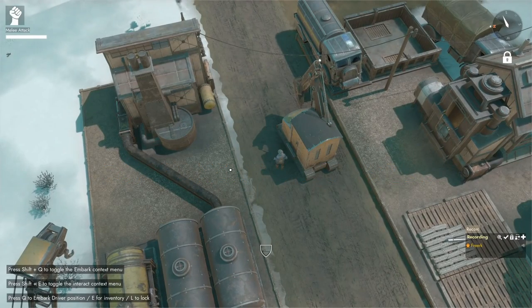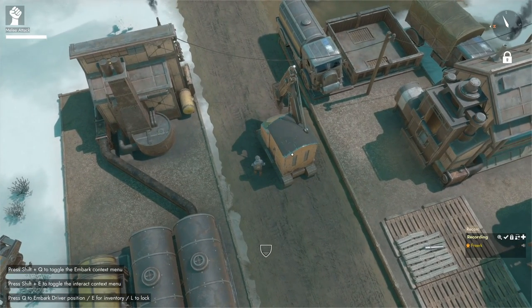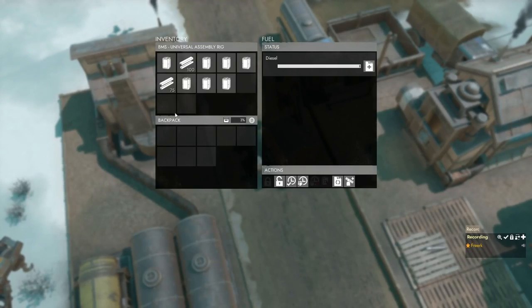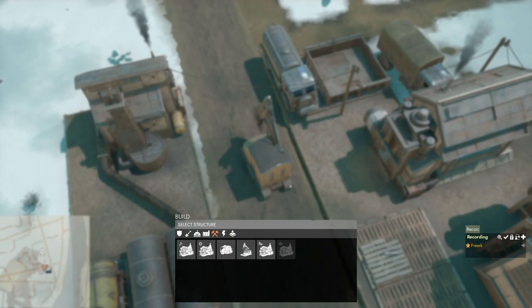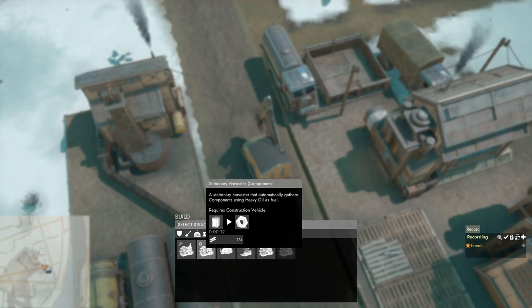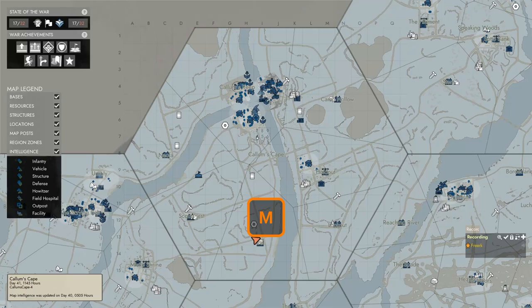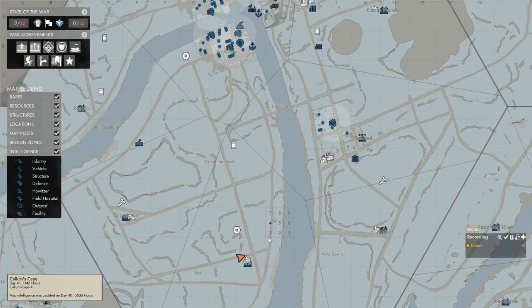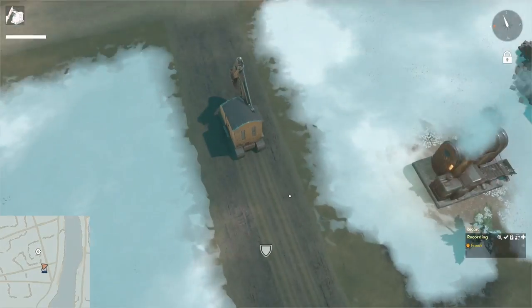To build a stationary harvester for components, we need a construction vehicle and 175 construction materials. Opening the build menu confirms this. The stationary harvester for components needs to be built near a component field. To find a component field, press M to open the map and look for the nut icon, then drive your CV there.